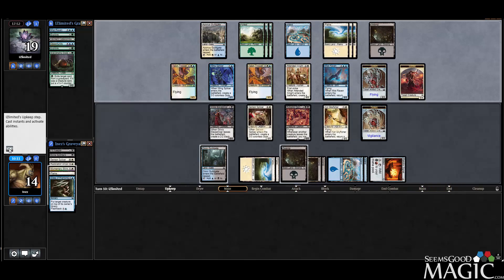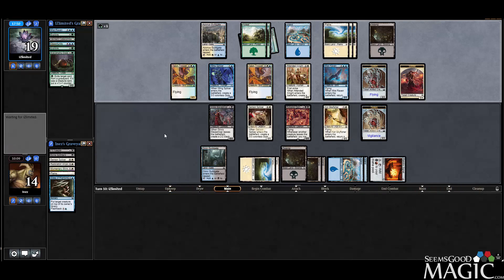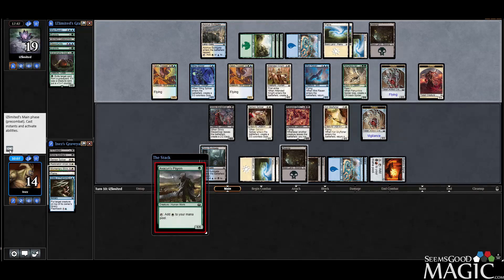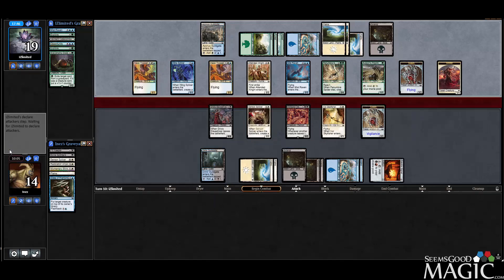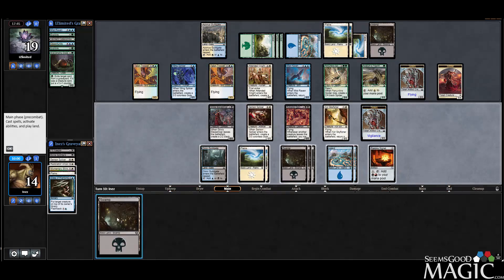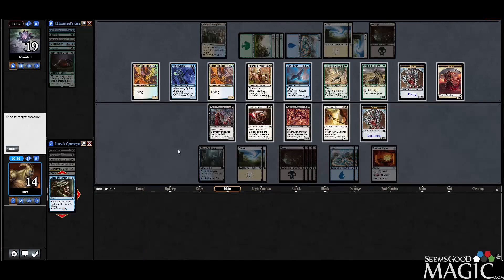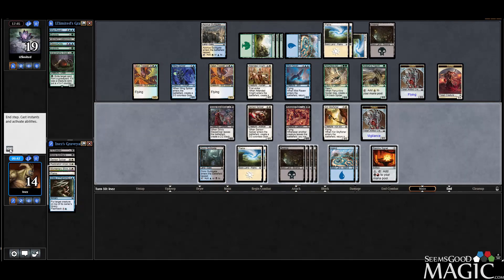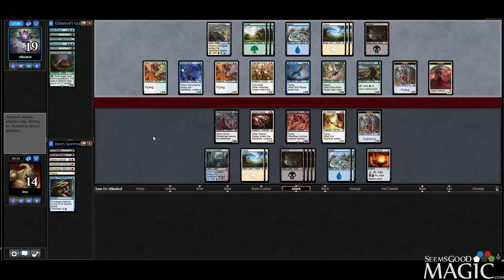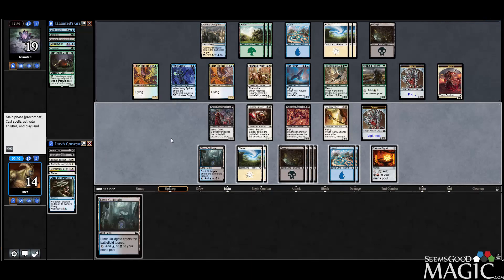We have Blink and Grasp of Phantoms. We can grasp their Golem if we need to. I've used a lot of time here but that's alright — they have no cards left and we are in good shape. Just being patient; we have three creatures, just not quite enough yet. We'll blink our Extractor Demon so we can block this turn. It triggers whenever another creature leaves the battlefield — good to know.